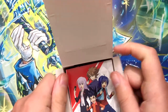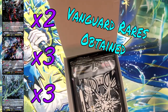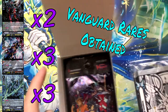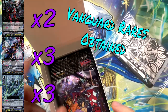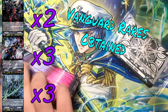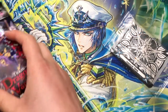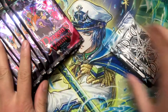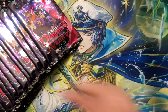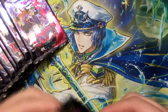I think where we left off on the Vanguard rare count, we were at two Claret Sword, three Dragonic Vanquisher, and three Last Card Revan, so we have yet to finish a set, I guess. Okay, so here's Gift 2, and let's get this opening on the way.